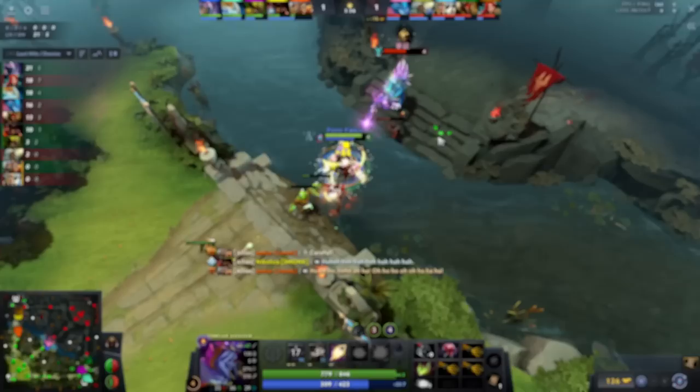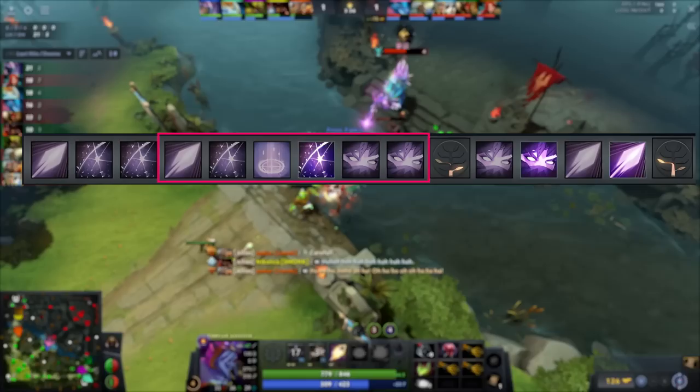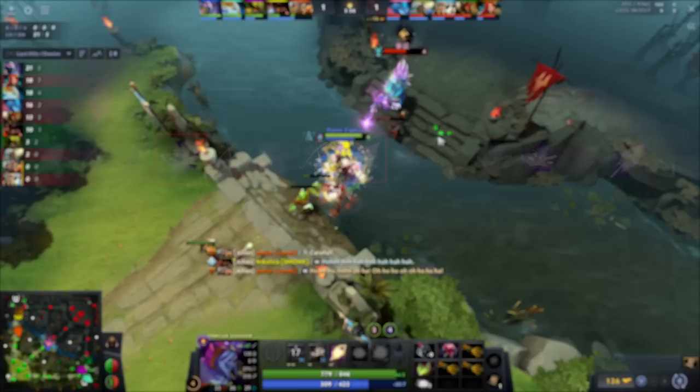Your skill build against ranged should look like this: Level 1 Sideblades, followed by 2 points in Refraction, another point in Sideblades, then another point in Refraction, followed by skilling Traps, then maxing Refraction at level 7, and then skilling Meld at level 8. If you skill Meld at level 4 instead, then add the Sideblades point at level 8 instead of Meld.